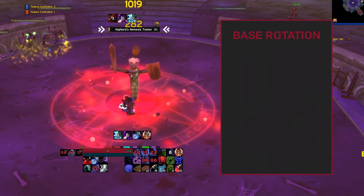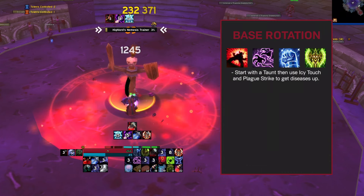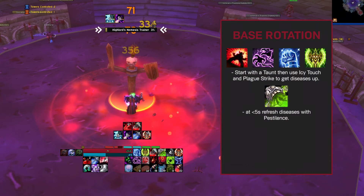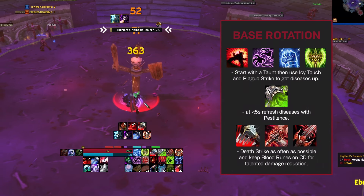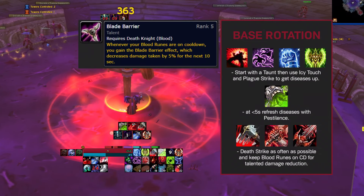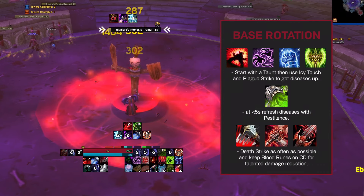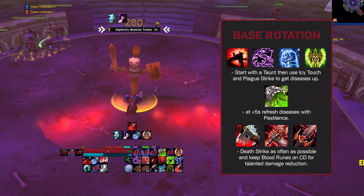Your single target base rotation looks like this. Always start with taunt or death grip, then icy touch and plague strike to get your diseases up. You'll refresh and spread your diseases with pestilence. Use deathstrike as often as you can for big damage and healing, and bloodstrike or heartstrike if talented, to keep your blood runes on cooldown for the damage reduction buff. But you can never let your diseases drop — when your diseases are at 5 seconds or less, save a blood rune so you can refresh them with pestilence.